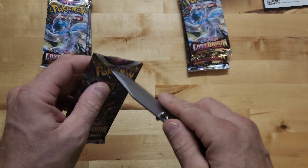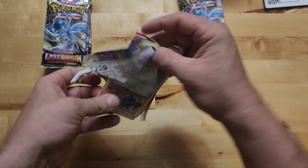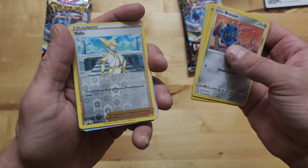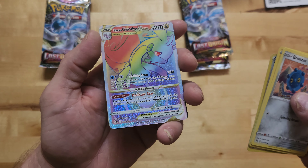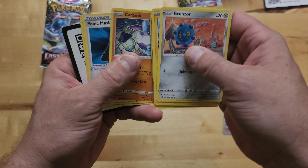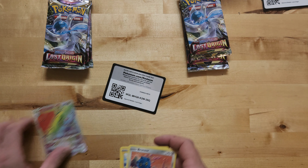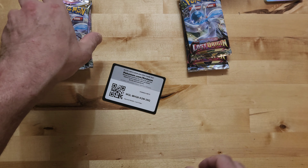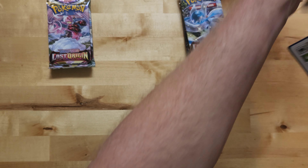Dragonite, Binacle, Growlithe - ooh decent. Oh, Giratina! That's one of the good ones - whoa, what up? Beastar - what up! Good for you! That's pretty crazy. Jesus, okay - I don't know how huge it is but I know it's one of the ones that pops up when you look for cards that are worth something. Wow, okay! All right what else we got?